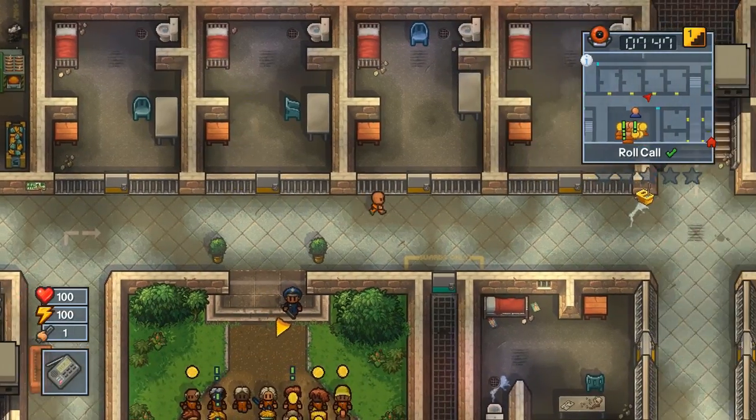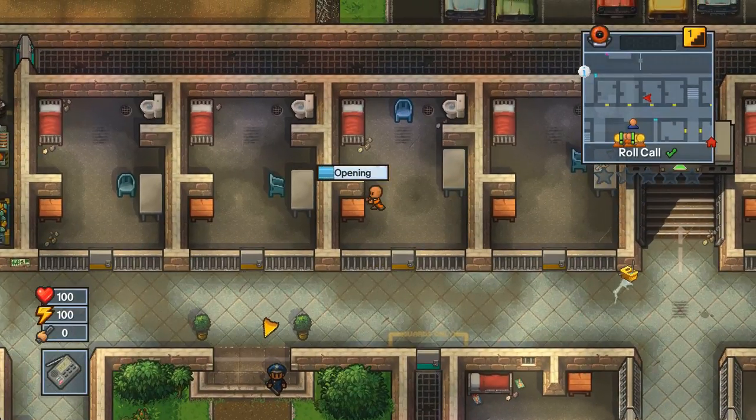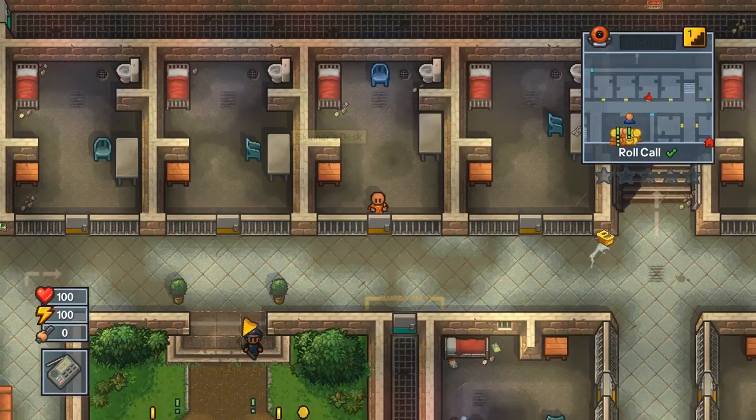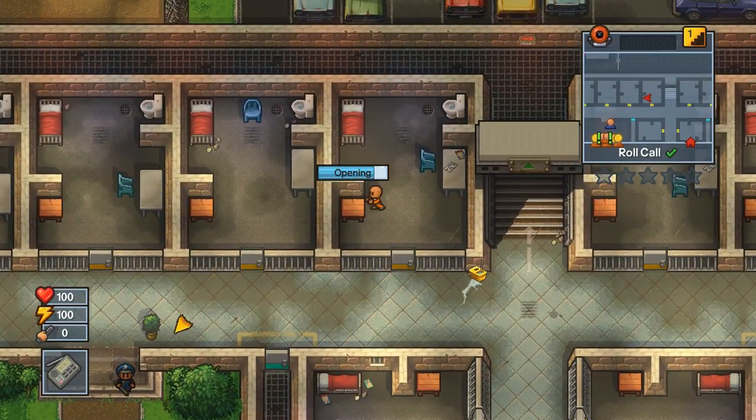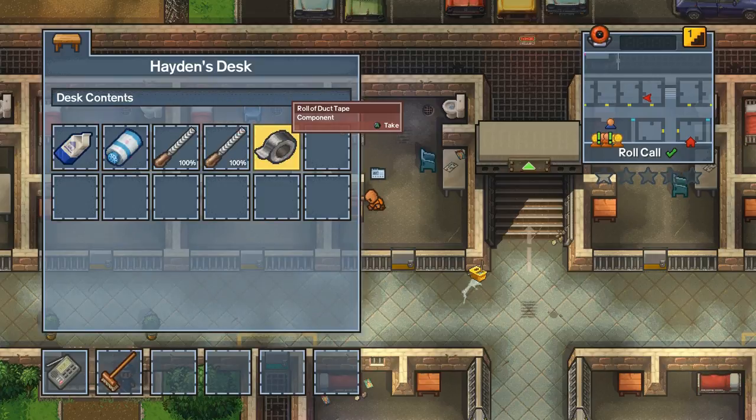So you're just going to check through all the desks. I probably should have taken that soda — I'll explain why in a moment. We're going to find the duct tape here in one of these desks, and then we're going to head upstairs to get the civilian outfit.